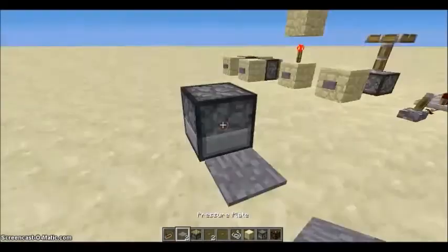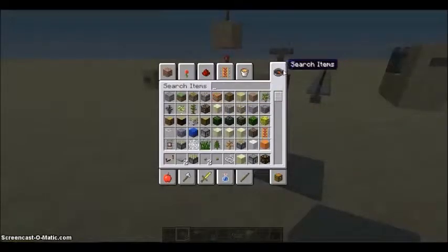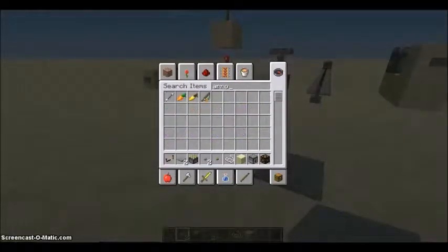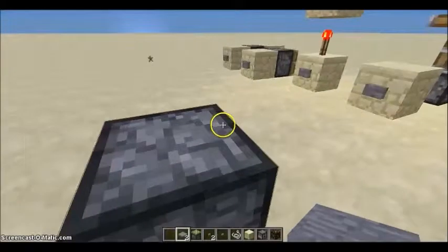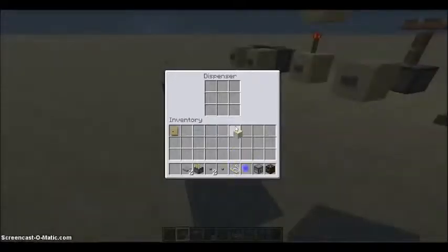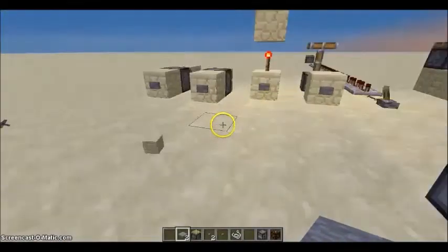This is a dispenser. If you put a projectile in a dispenser, it will actually shoot the projectile — such as an arrow shot with a bow. It will be shot out of the dispenser just like that. If I put an item in there, it just drops it out. Very useful for traps.